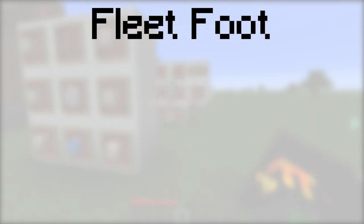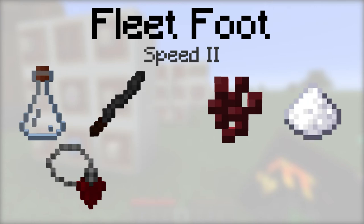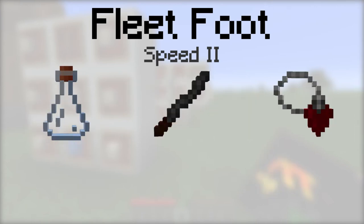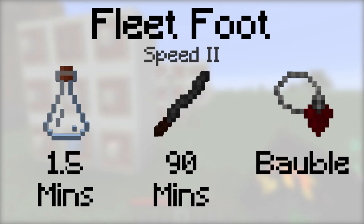Fleetfoot provides the speed 2 potion effect. To make it, place either a vial, an incense stick, or a tainted blood pendant, then a nether wart, a sugar, and a redstone into the botanical brewery. The vial will last for 1.5 minutes, the incense stick will last for 90 minutes, and it can be equipped with a tainted blood pendant.